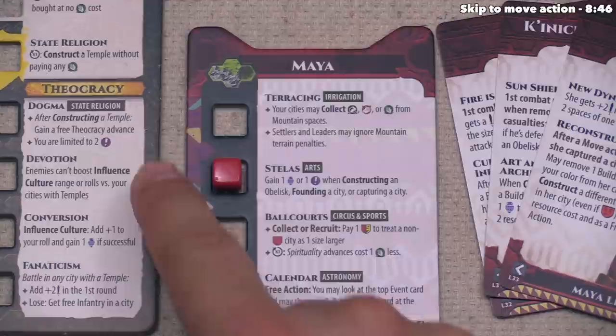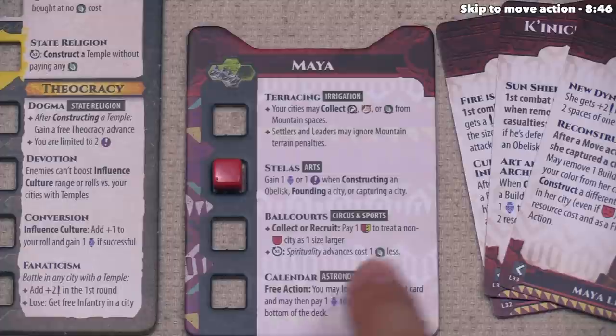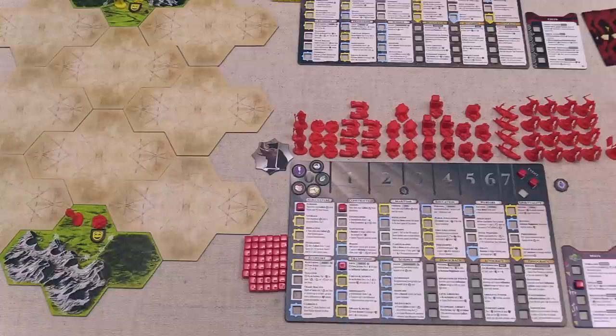Looking to the future, if we advance into irrigation on the main board that will unlock terracing. If we advance into circus sports on the main board we will get ball courts, and finally if we advance into astronomy we will also gain the calendar advance. Well, we're done taking one of our three mandatory actions, and I think for the second action, let's move.